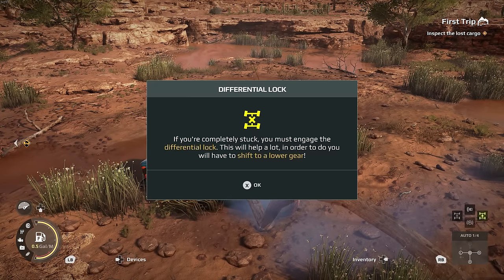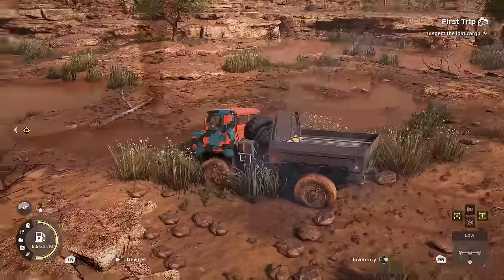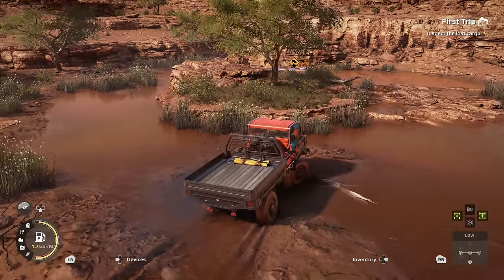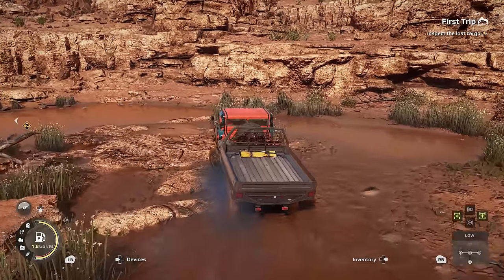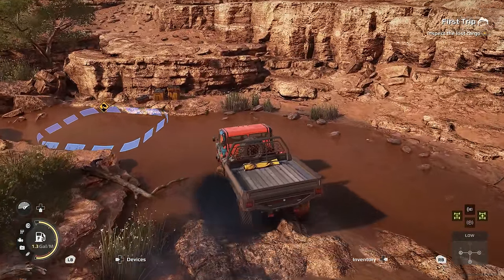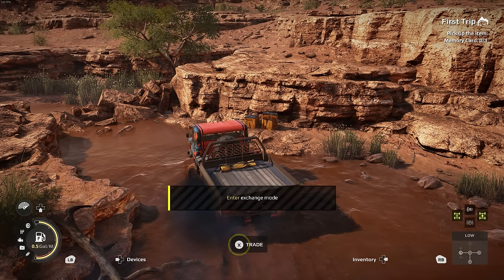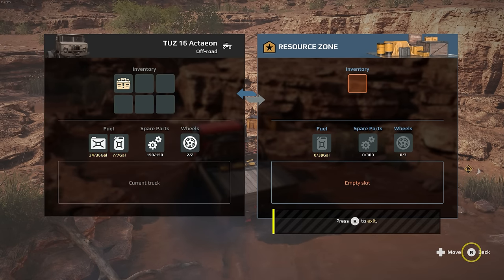If you're completely stuck, you must engage the differential lock — this will help a lot, and you'll need to shift to a lower gear. I accidentally attached my winch — let's detach that and get over to the marker. Compared to SnowRunner, Expeditions is a lot more of a slower-paced exploration game. SnowRunner was more about deliveries. This is more about taking your time, exploring the maps, and experiencing everything. Enter exchange mode: on the left is your vehicle's inventory, on the right is the resource area — select the quest item, a memory card, and add it to the vehicle's inventory.